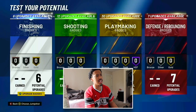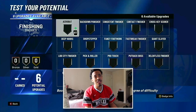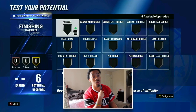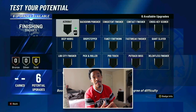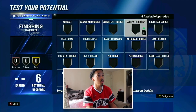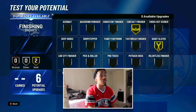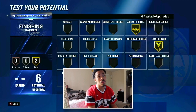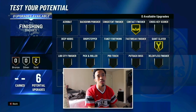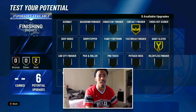Badges — it's up to you, but this is just the badges I'm gonna have set up. You can copy mine or adapt it based on what I'm telling you. For me, I'm gonna go with Gold Contact Finisher and Gold Giant Slayer. When I used slashers last year, those were the two main badges I needed with a small guard. Obviously you're gonna be going down to the paint with bigs, so you're gonna need Giant Slayer and Contact Finisher as well.